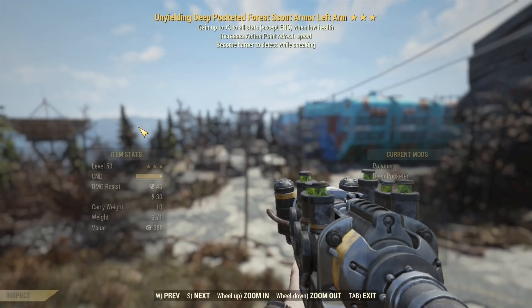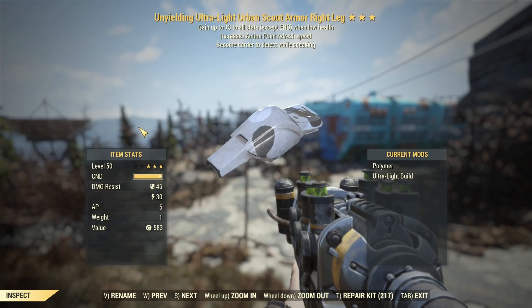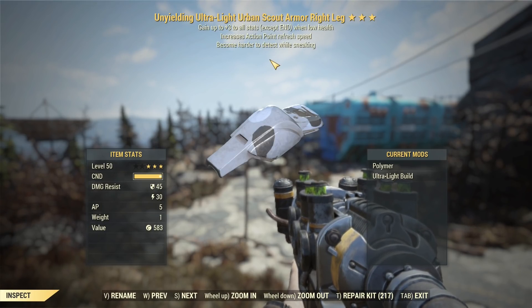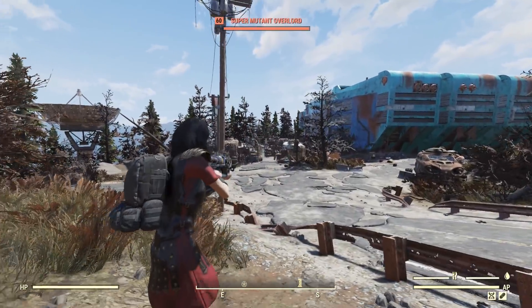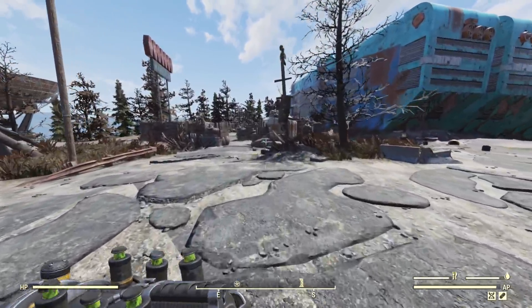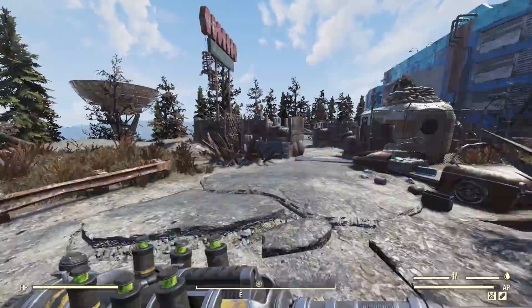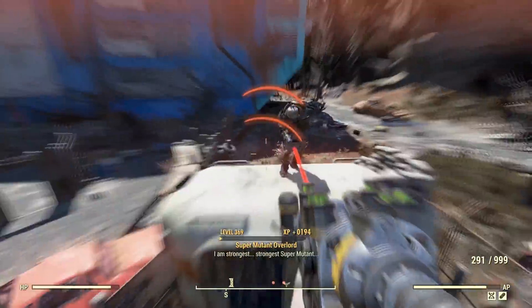Going over my armor — if I happen to get into low health, I've got all this Unyielding gear, and that's going to give me a lot more Agility to bolster my ability to sprint. All of this is AP refresh, so there's a nice little defensive bonus there. We've got the Are You Not Entertained Winter gladiator outfit today. Not Caesar's Legion. Anyways, let's get started and we'll see what we can do.